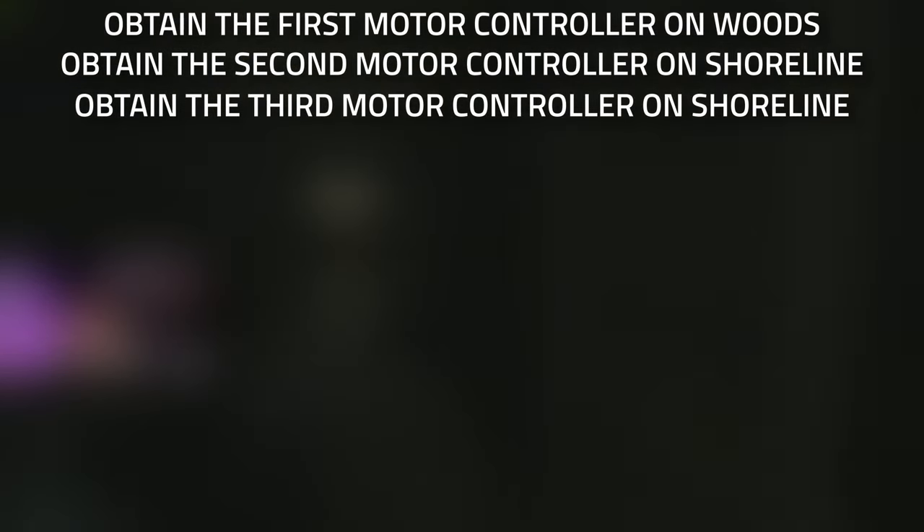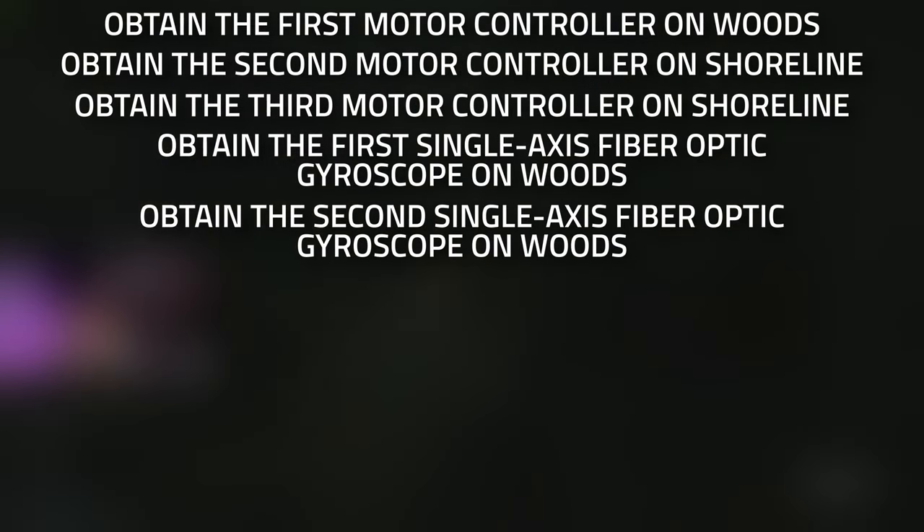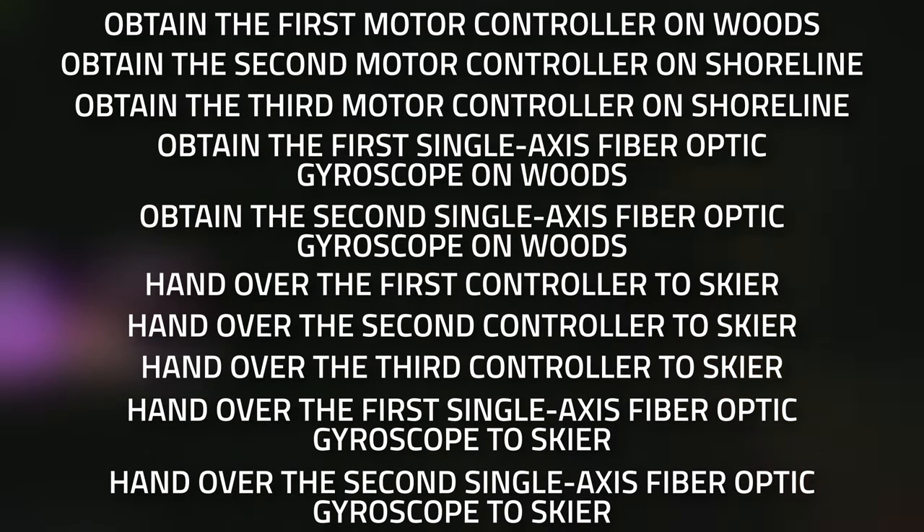Hey guys, welcome to a Skier task guide - Lenny's part one. For this task you're going to need to obtain three motor controllers as well as two single axis fiber optic gyroscopes, and then hand them all over to Skier.